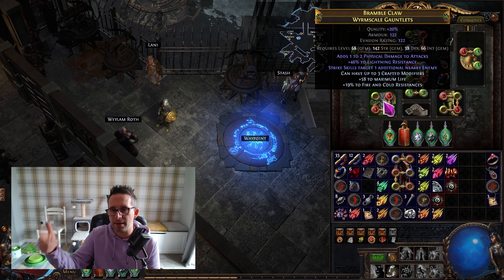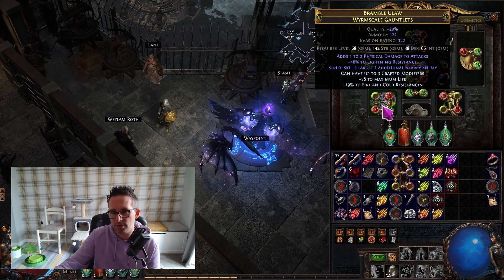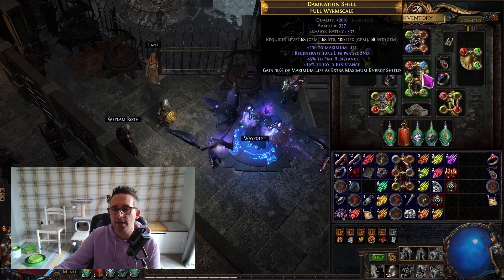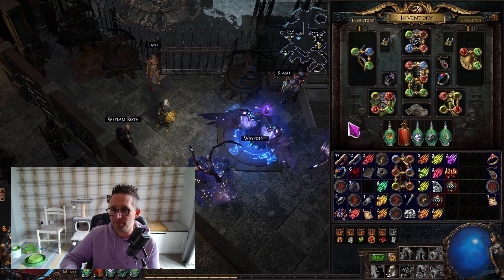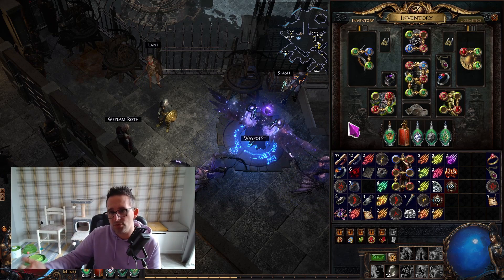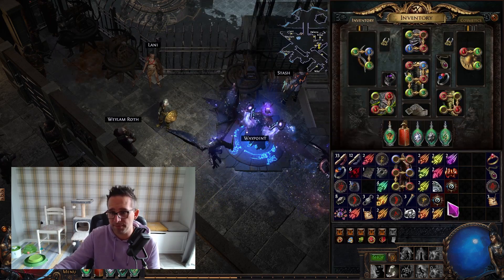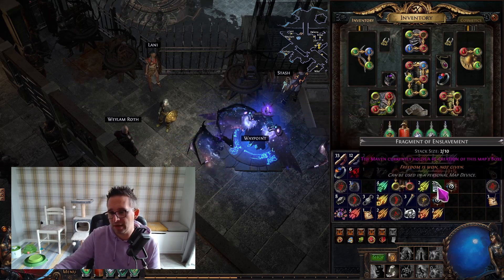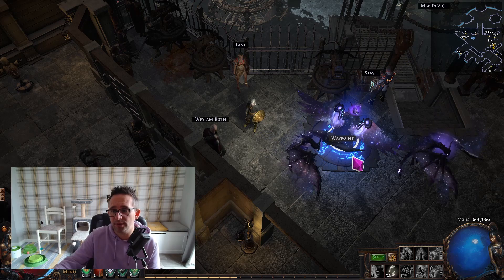I farmed enough currency to get my six-link, shield, and an amulet with an anointment, then used leftover essences — the lightning ones I wasn't selling — to craft my shield. Every other item was crafted with essences that wouldn't sell. The gloves are the only thing I didn't have on my first pass; I had normal gloves with ancestral call in the links. These gloves simulate a pair rolled with eldritch implicits — plus one strike targets — which were about one chaos to buy on day one or two.